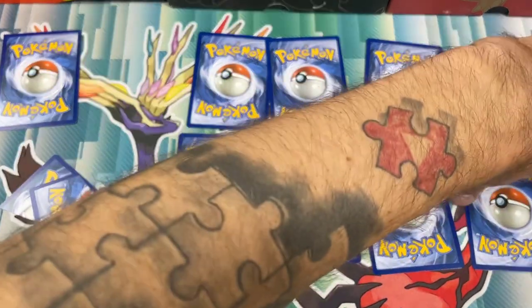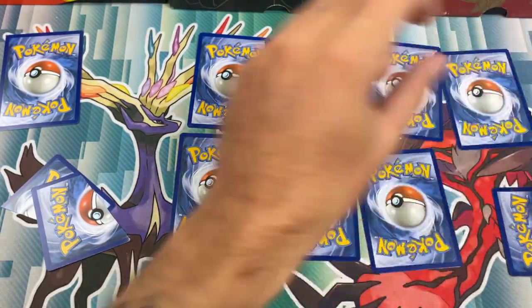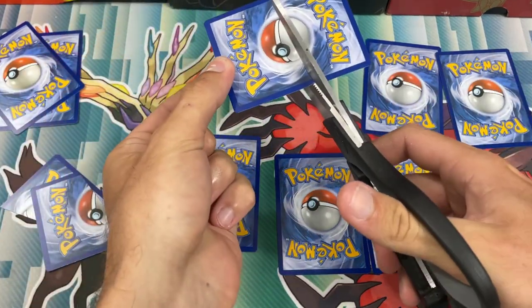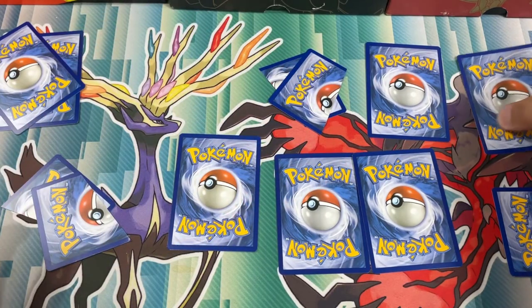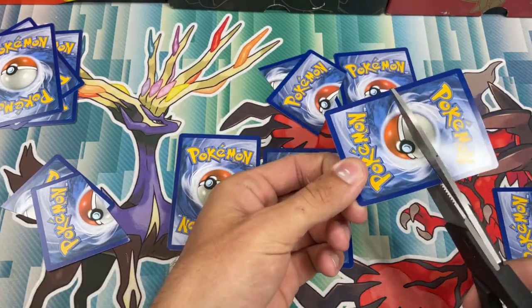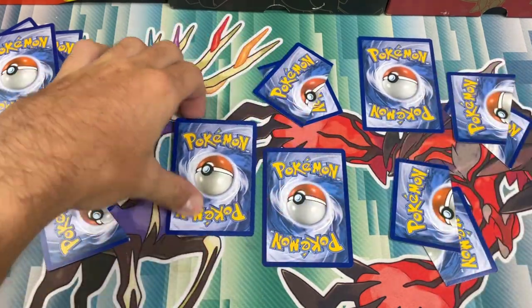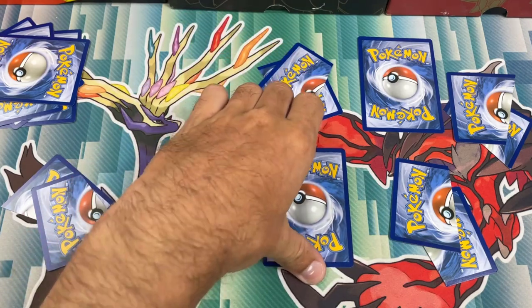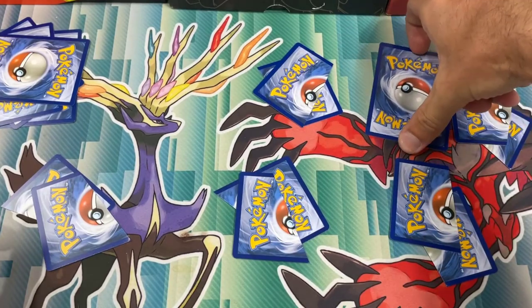We have this one to rip, and then we will save this one. We will rip this one from the top row and we will save this one. Hopefully we can save something decent. Let's rip this one right here — oh God, this is very, very cringy to do. And we'll save this one. Then we will rip this bottom one and save this one.